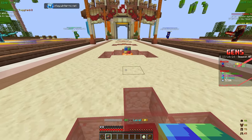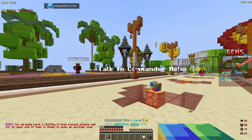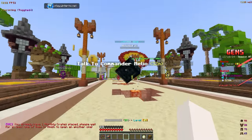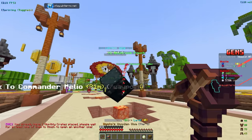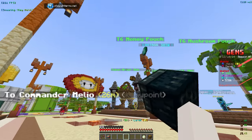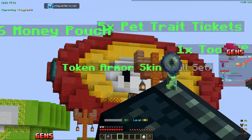Let's open up the next one. We got a tool XP booster, mushroom pouch, another money pouch, and a token armor skin — that's going to be very, very good. Let's see the final reward: five more pet trait tickets. Definitely taking those for better pets once we actually get them. The token armor skin is seasonal.